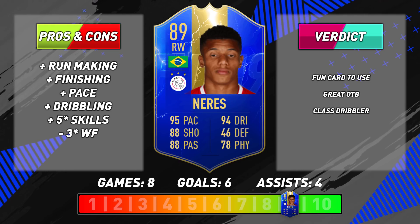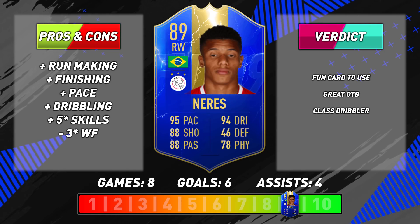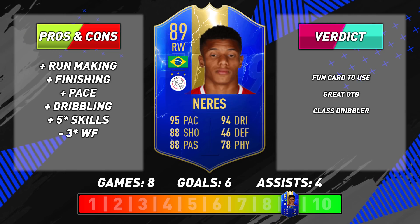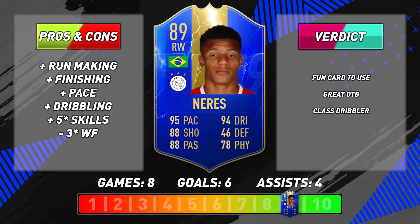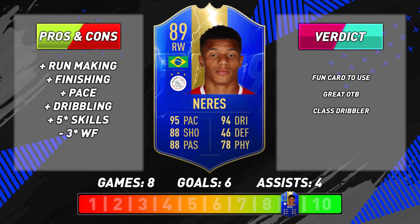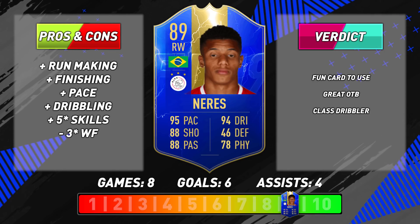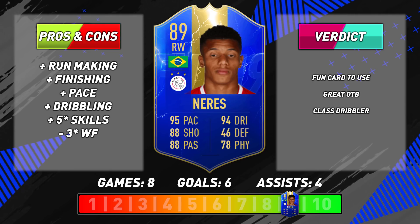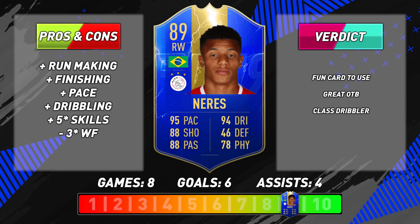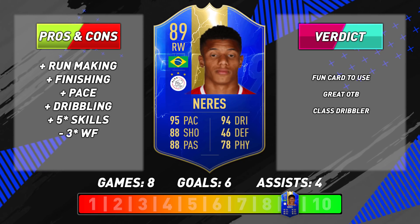Neres does have a three-star weak foot in FIFA and that definitely limits him quite a bit - his left foot is very good but his right foot sucks. Aerially this guy is poor - he's got alright jumping but he's five foot nine and at this stage of FIFA both center backs and full backs will dominate him in the air. Positionally though I thought he was class - his run-making ability was definitely one of the best things about him, making so many good runs in behind which created opportunities. Physically he was decent for a winger and he battled well, holding his own in duels against strong defenders. Overall I like this card - it's a goal-scoring winger. This isn't an elite attacking option and I wouldn't use it in the starting 11, but this card could definitely have some impact coming off the bench late in games.